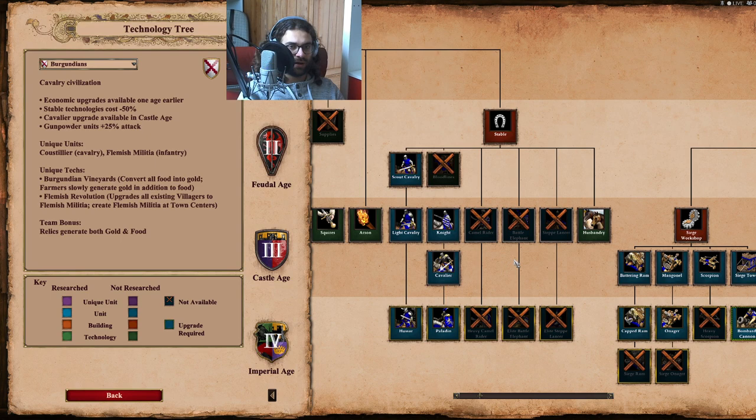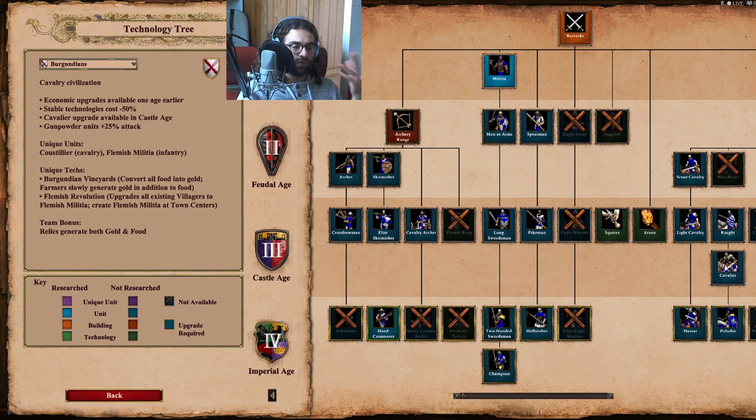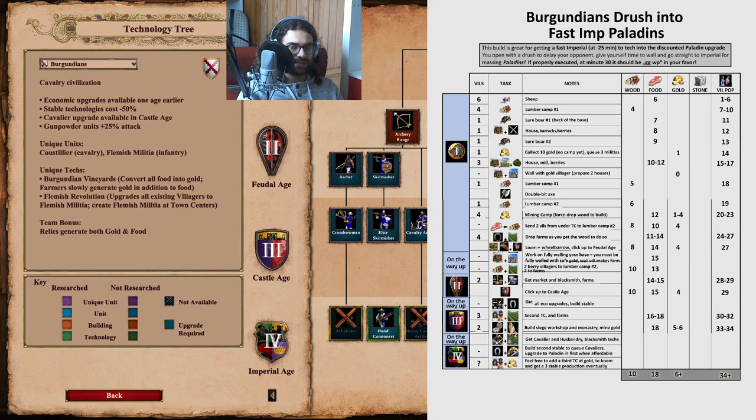So I figured out a build order around that. First, a disclaimer: this is not a pro build order. I'm a noob myself — I'm 850 ELO — so maybe I shouldn't do build orders. Build orders usually end when you've clicked up to Castle Age, or maybe a little bit later like FC Knights. But if you're lower ELO you might want to have the right kind of balance to see what your eco has to look like in order to go Imp quite quickly.